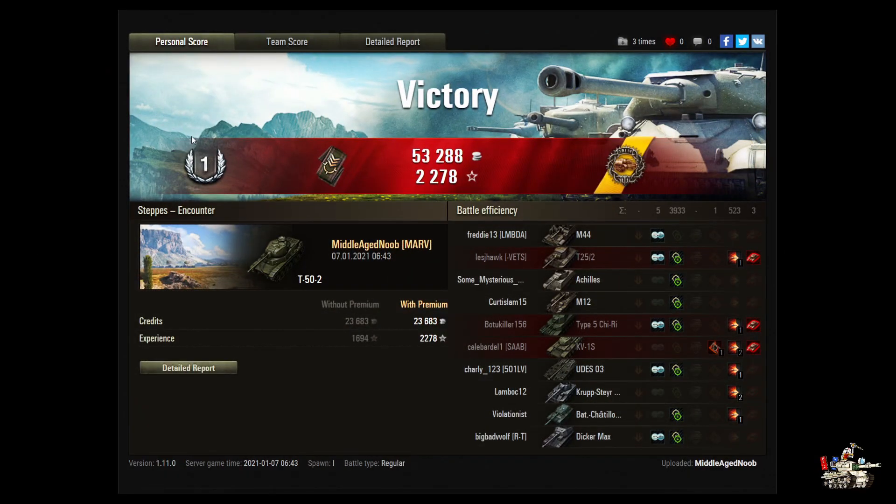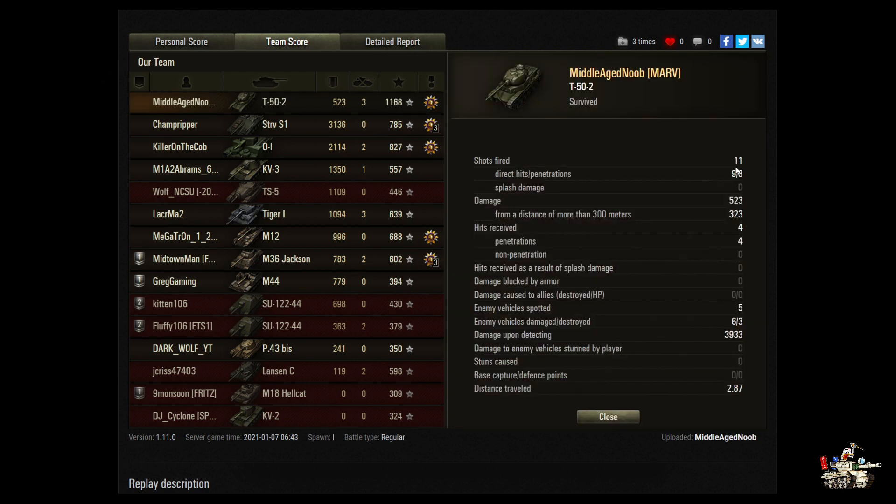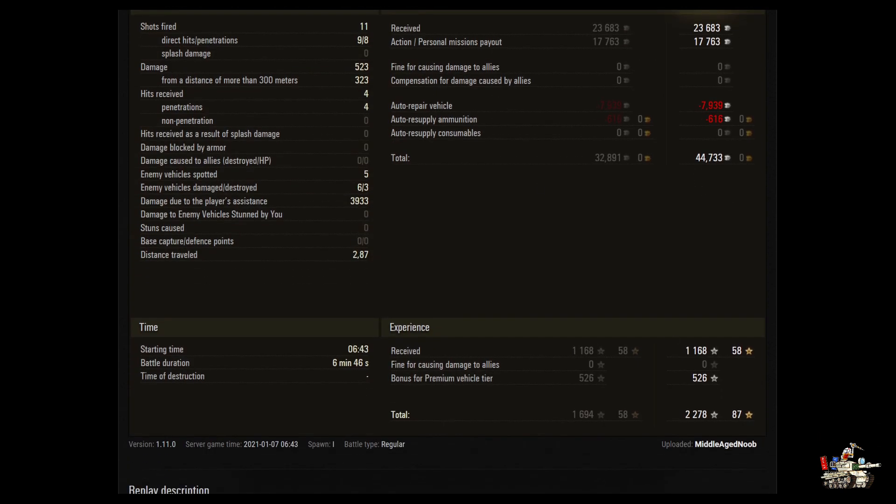That all happened pretty quick! So that's a First Class Spotter and an Orlik Medal. 53,288 in credits, 2,278 in experience. You did 523 damage yourself, got three kills, but still got a base XP of 1,168 — number one in base XP. You fired 11 shots, nine hit, eight penetrated, did 323 from 300 meters out, spotted five enemy vehicles, and got 3,933 in spotting damage. Nice — made some really good credits and some good experience.